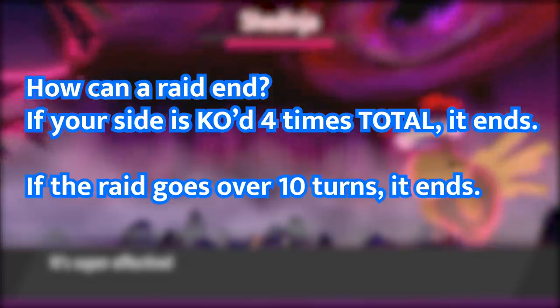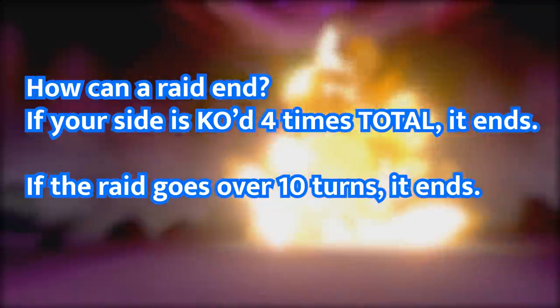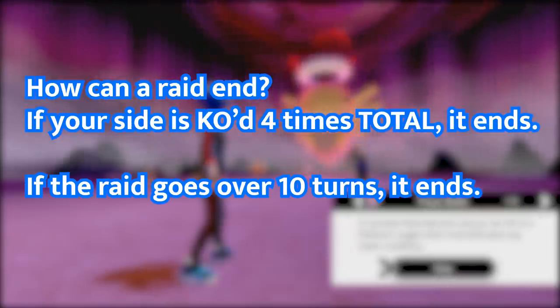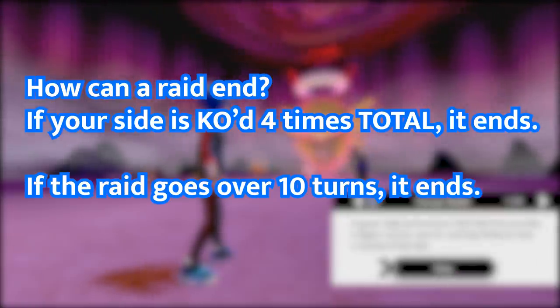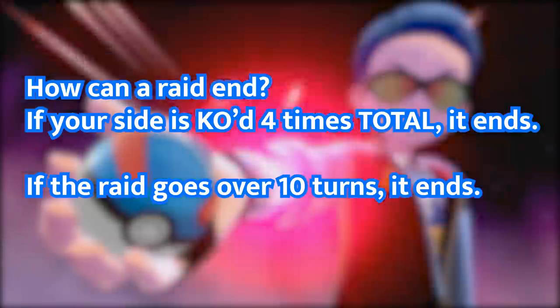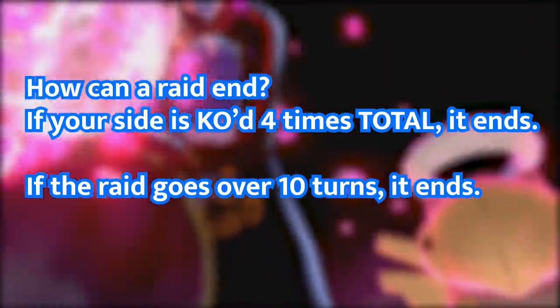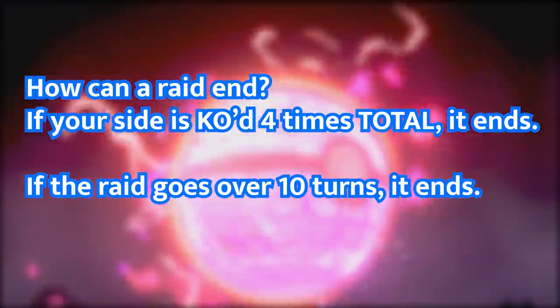A raid can end in two different ways. The first is if your side is KO'd four times total. So for example, if I faint two times and then two of my friends faint once, then the battle will end. The other way is if the raid goes over 10 turns. Once that happens, the raid will also end.